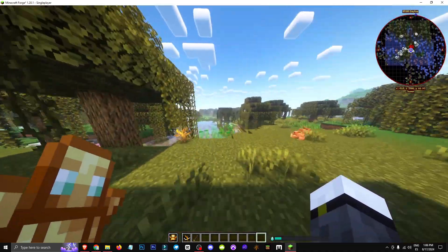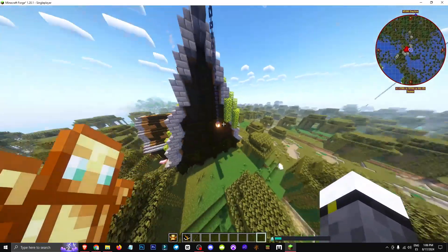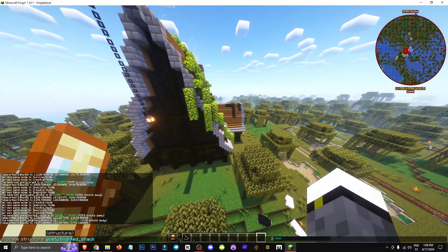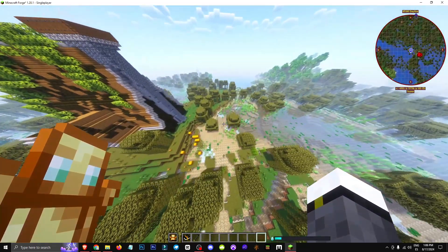Hey everyone, welcome to a new video where I'll show you how to summon the witch boss in the Gerthy mod. You'll need to find a structure called the Gerthy Blight Shack — a house that usually spawns in swamps, so head to a swampy area.